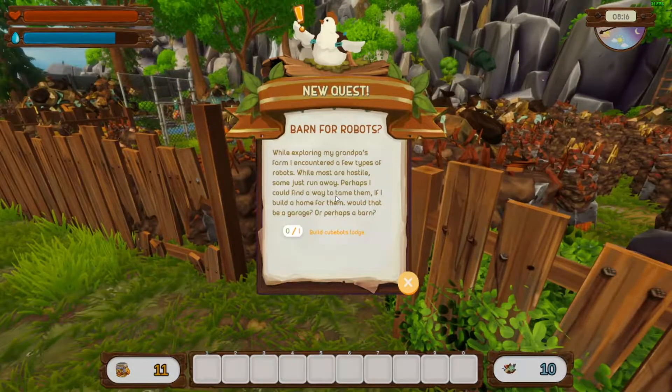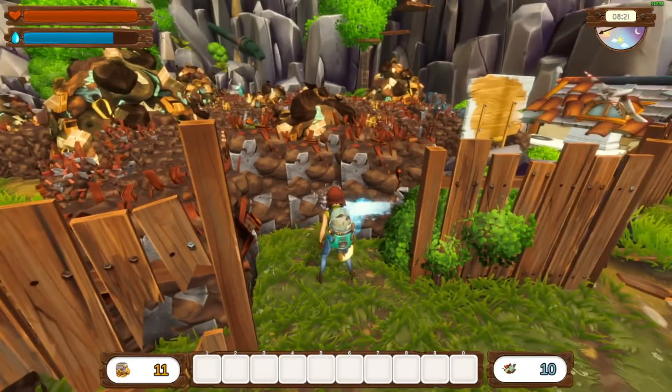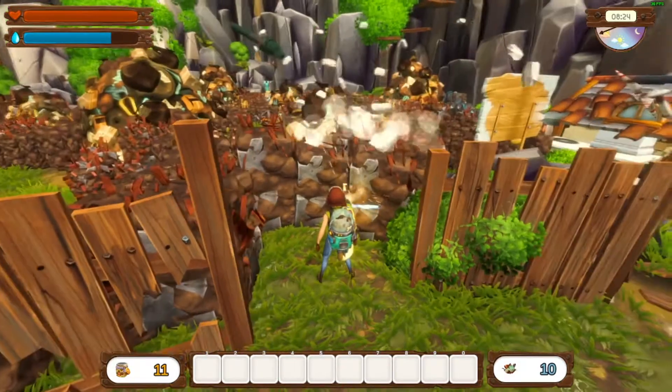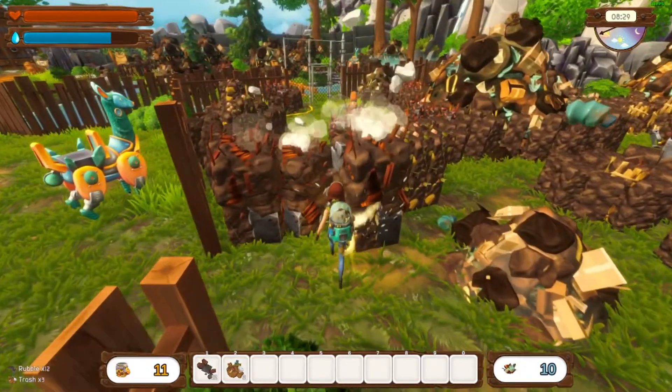While exploring my grandpa's farm I encountered a few types of robots. While most are hostile, some just run away. Perhaps I can find a way to tame them if I build a home for them — would that be a garage or perhaps a barn? So now we need to build a Cubot's Lodge. We're gonna clean this area out and drill — get this all cleaned out, this is where all the robots used to be.